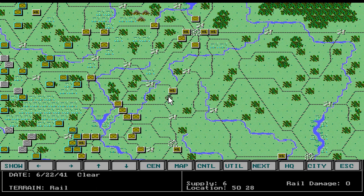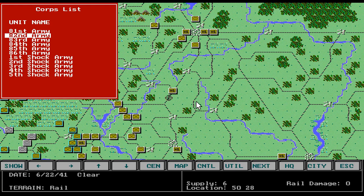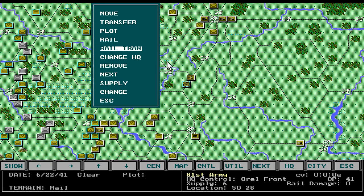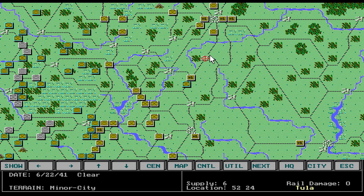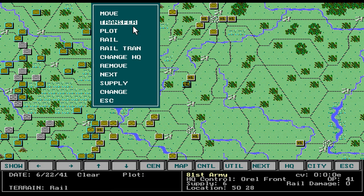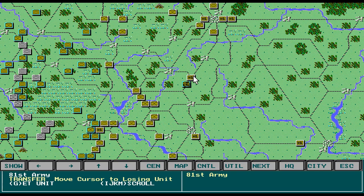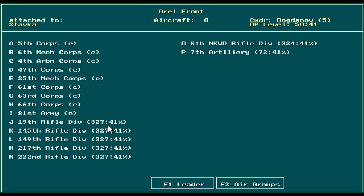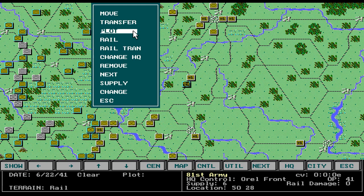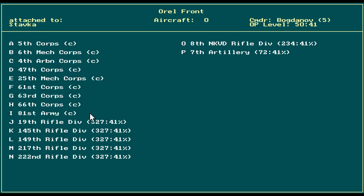Now I can add a unit here. I'm going to add the 81st Army. The way you do it: put it on an empty hex near an HQ and click 'Add Unit.' You can do it further away — click 'Add Unit' and then instead of transfer, do 'Rail Transfer.' If you have enough rail you can move them. If they're below 50% cohesion, normally they won't transfer via regular transfer, but you can do rail transfer.